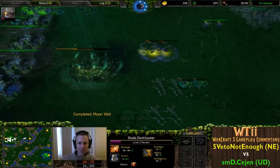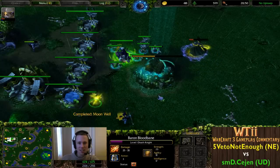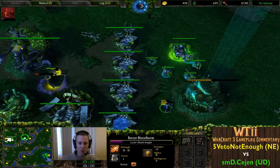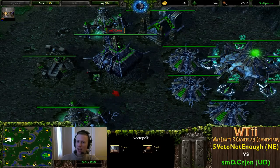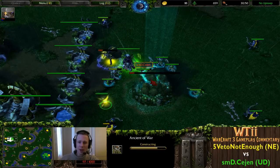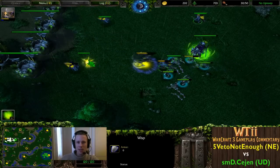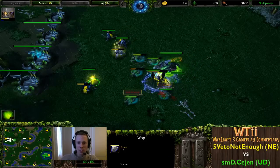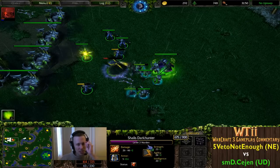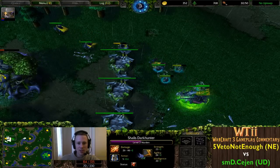A couple of ghouls staying in the fight a little too long, probably giving some experience right about now. Level three Warden - the Death Knight is still level one. This is what Undead do - they harass but it doesn't really pay off, while all the while they're trying to build up a base. Cejen is very focused; a lot of Skeletal Minions being denied there, the Wisp detonating dispels all of those Skeletal Minions.